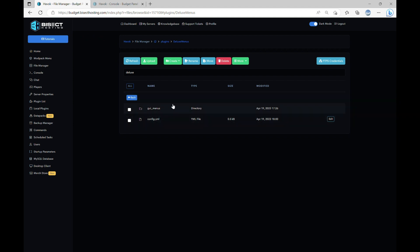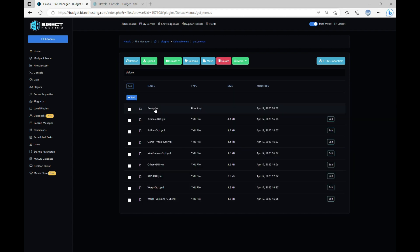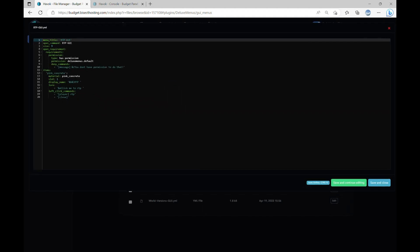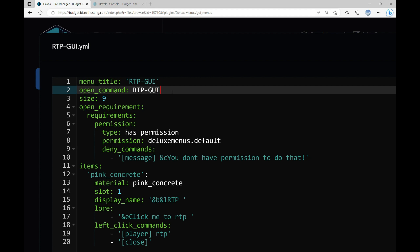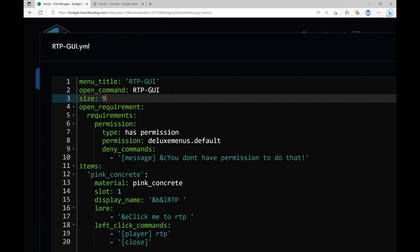Once you guys go ahead and download DeluxeMenus, or if you already have it, open up the GUI menu and create a file. I named mine RTPGUI, but you can name it whatever. Menu title is the title people are going to see when they open up the menu. The command to open up the menu is open command, so people would type in RTPGUI and the GUI would pop up. Size is how many slots there are, and it goes by 9, so if you want to have 2 rows, you put in 18, giving you 18 slots.